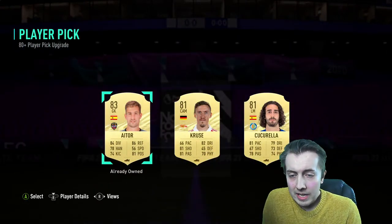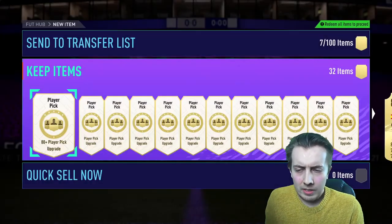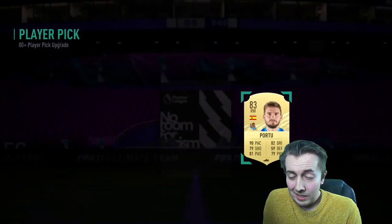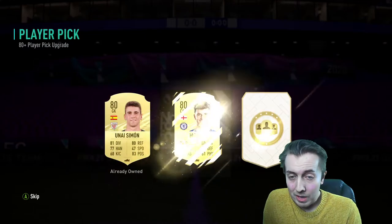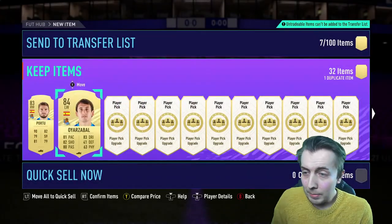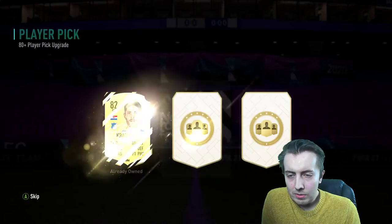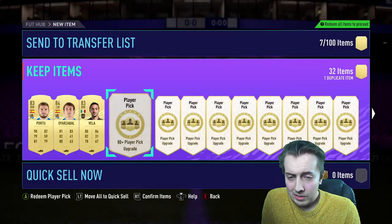First one is an ITOR, which is not amazing especially as a duplicate. Any kind of high rated fodder would be good to possibly do the icon pack at some point. 83 and 84, both Spanish league players, both for the same club - perfect link, what we're saying. 83 Vela as well, that's quite nice, not bad at all.